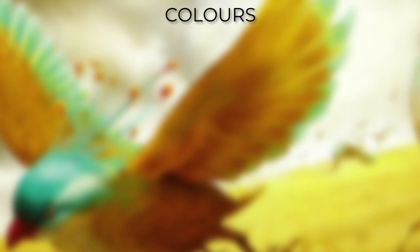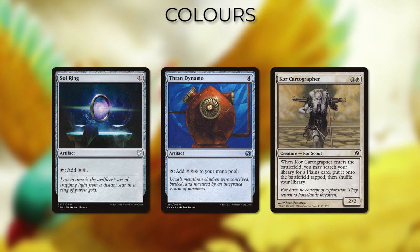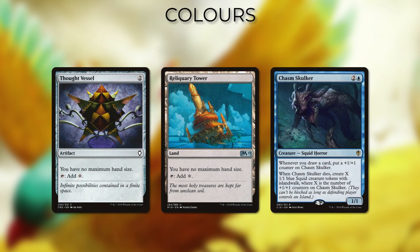In just the Azorius blink decks with no green or black, we're rather limited in the amount of ramp we can include, so we want to include as much artifact and ETB ramp as possible without detracting from the theme. However, due to blue being able to re-utilise ETBs, this archetype is great at drawing cards. So depending on the deck, cards that give no maximum hand size or take advantage of card draw are often good in many of these decks.